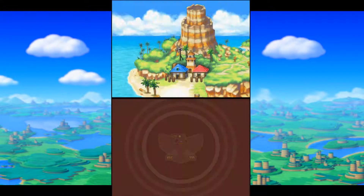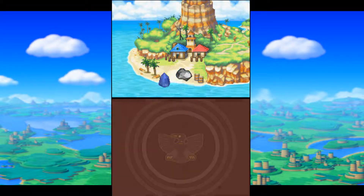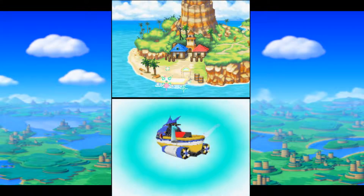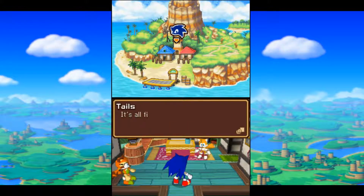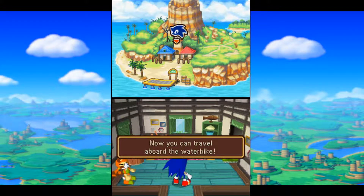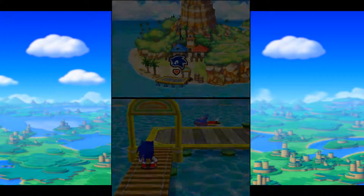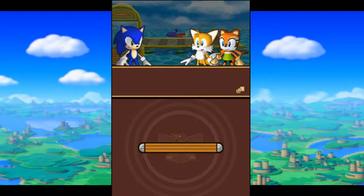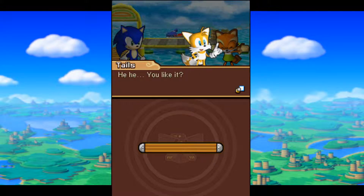So get started on the water bike. Behold, when I smash these two items together, something completely different shows up. The Wave Cyclone is complete! It's all finished, Sonic! Now you can travel aboard the water bike! Yay! Wow, this water bike's keen! Good on ya, Tails! Hehe, you like it?